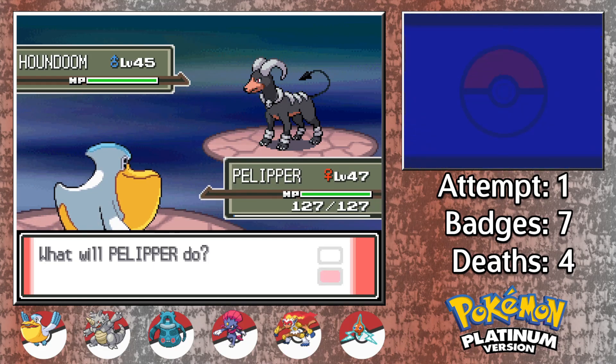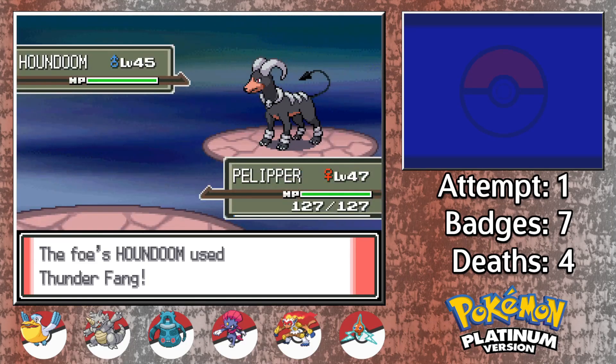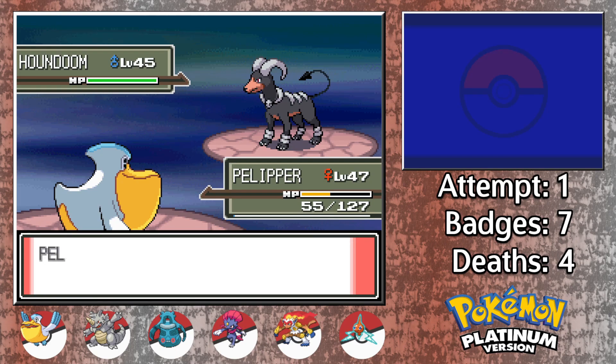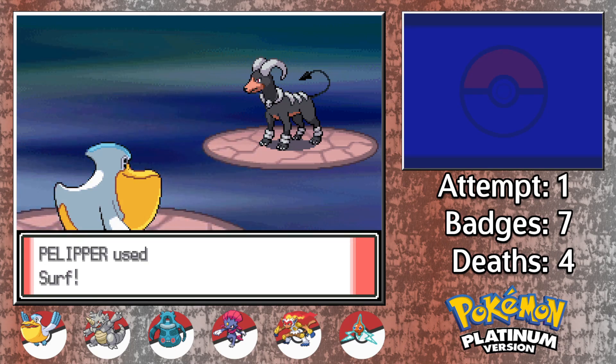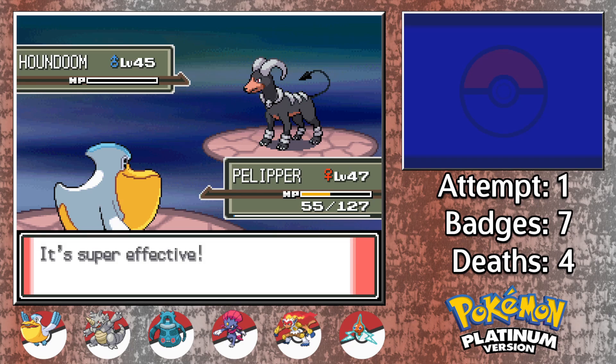We lead with Pelipper, which in hindsight it would have probably been better if we used Infernape instead here. Despite our great physical bulk, Thunderfang would have taken us out with a crit there very easily. Infernape just would have been safer, faster, and more powerful. Nonetheless, the Surf is able to bring Houndoom down.